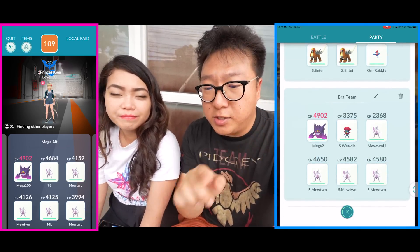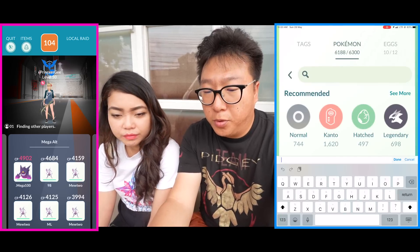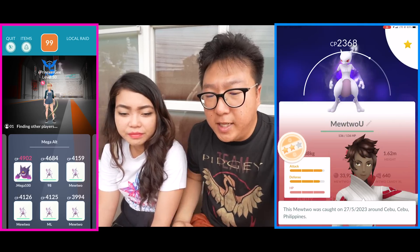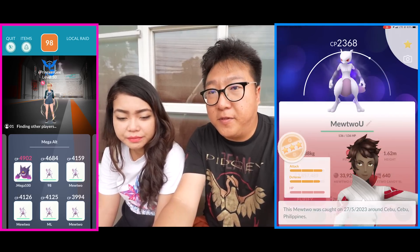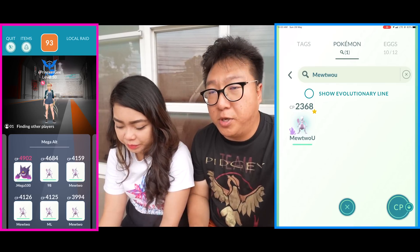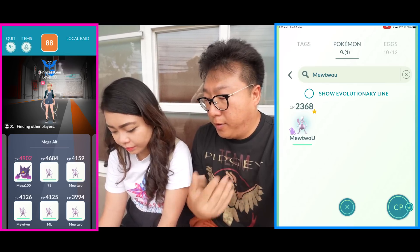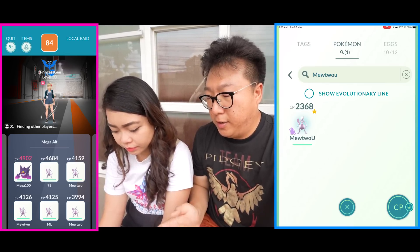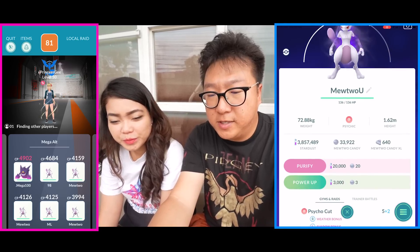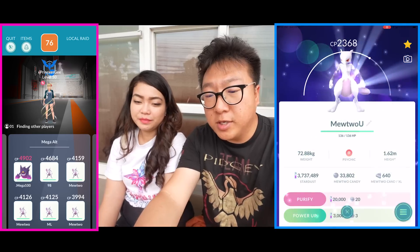This is the team I'll be using. If you guys notice, one of the Mewtwos on the top right I need to power up. This one has IVs of 14, 13 and 15. I need to give it a second move and also get Shadow Ball on it. I've got 70 seconds to do it — we need to get Shadow Ball.